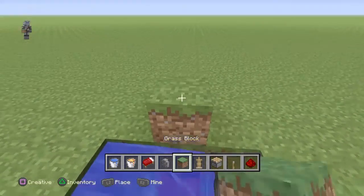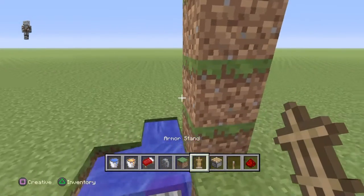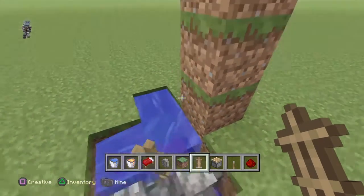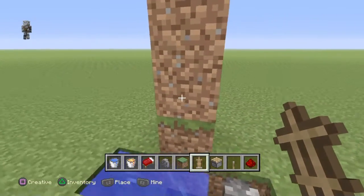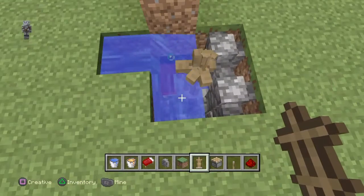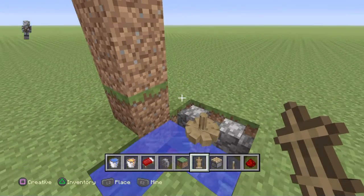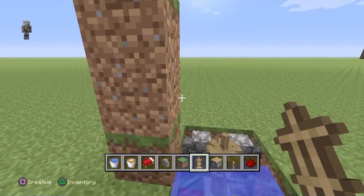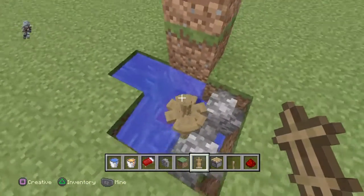So now we just need to put our armour stands down. We need to put them like this, so just make sure they look like that. You can put as many armour stands as you want, but there is a limit, so if you want to make multiple of these don't use too many or then it won't work. So that is like the wood part of the fireplace.